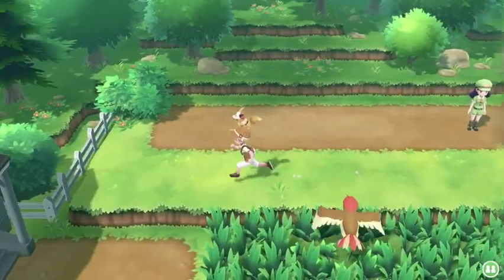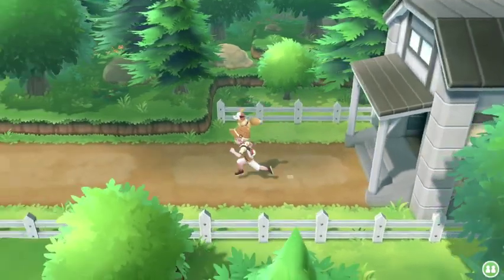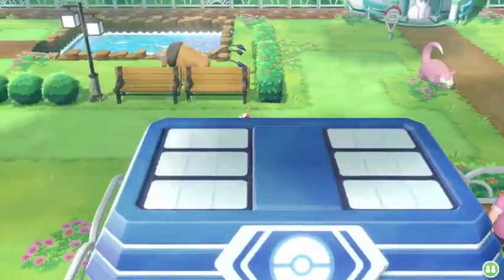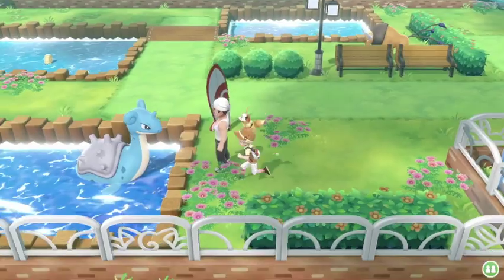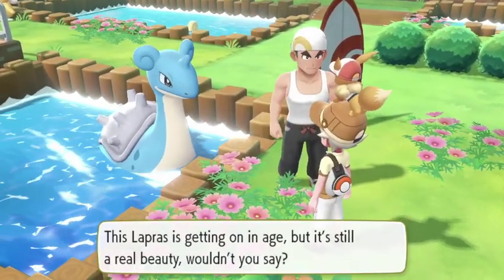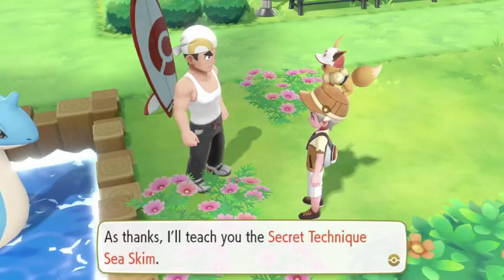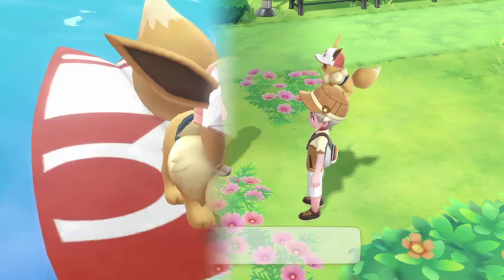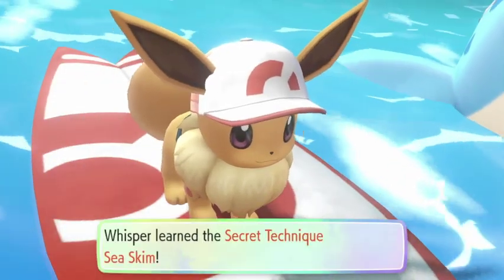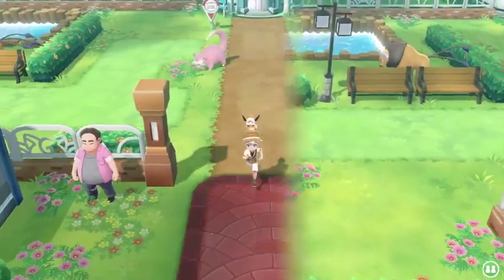So back to Fuchsia City for us then. Let's have a quick look around — over here I believe this guy can teach us one of the special secret techniques. This Lapras is getting on in age but still a real beauty. Either way, he's going to help us and teach us the Sea Skim ability, so now we should be able to travel on the water.